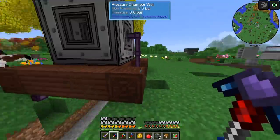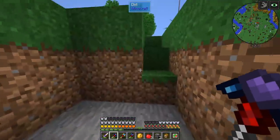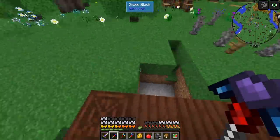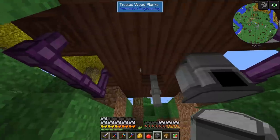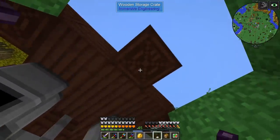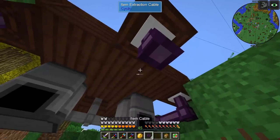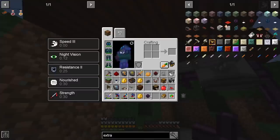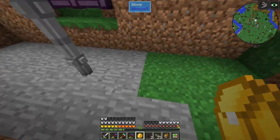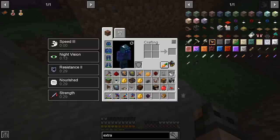Let us get back to Pneumatic Craft. I have already set up our pressure chamber and we have two crates — one for input with an extractor that takes items and puts them in the chamber, and an output crate which takes items from the pressure chamber. Now we need to provide it with pressure. I made two compressors and we're going to connect them to the pressure valve which is down in the center. We're just going to supply them with coal, so we'll have another crate with an extractor to put coal in the compressors.